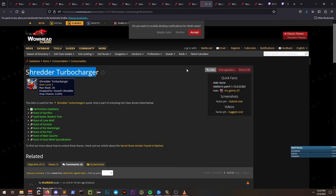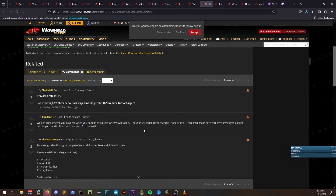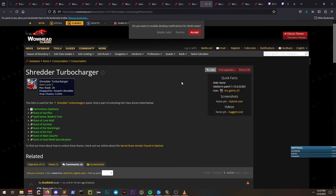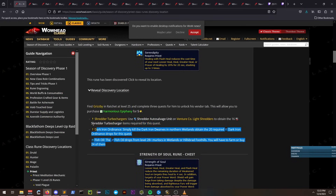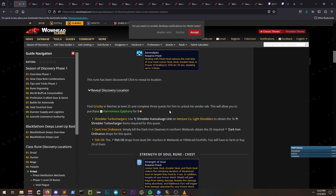All in all, going by auction house prices: the Fish Oil quest requires about 3 to 5 gold depending on the time of day and server; the Dark Iron Ordinance quest requires roughly 10 to 15 gold; and the Shredded Turbocharger quest will require roughly 32 gold. This means the entire rune quest chain materials require an upper bound of about 52 gold, and the quest itself costs 5 gold to turn in, giving us about 57 gold — which we can round up to 60.